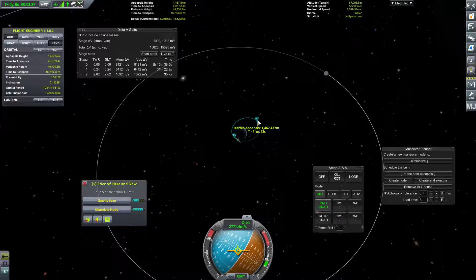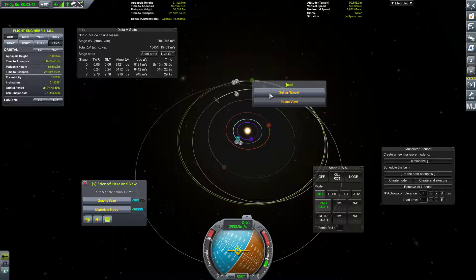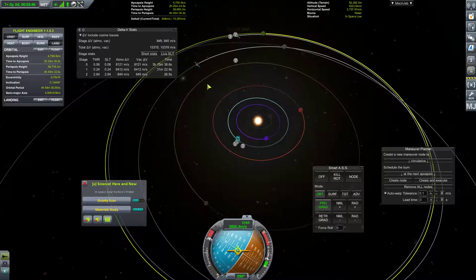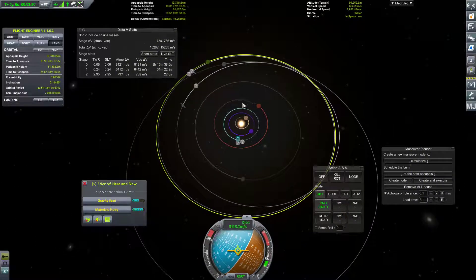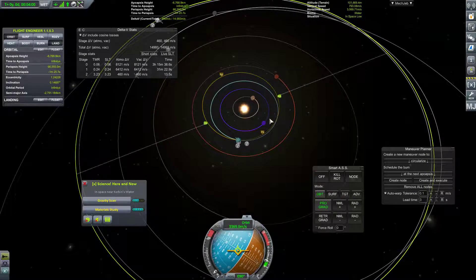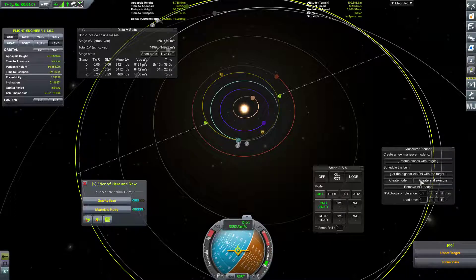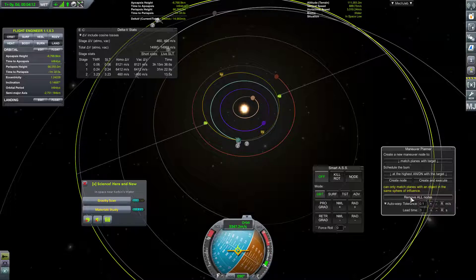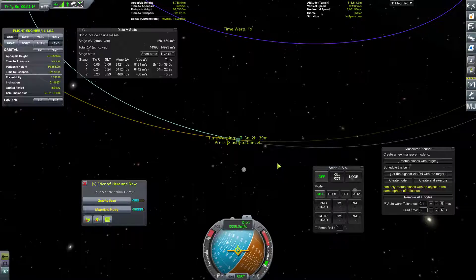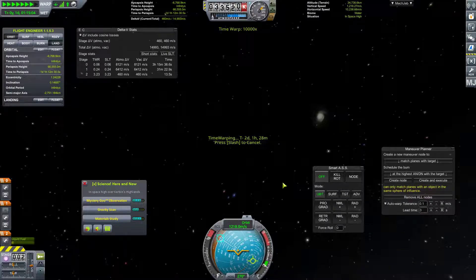Excellent, now we're starting to get somewhere. Our target for now will be Jool. This is our station right now — it's currently in a kind of awkward location. It'll be passing the orbit of Jool, but we'll see when it actually gets close. I'm going to go ahead and stop right there and do a match planes with target whenever the next node is. We're not in the sphere of influence yet, but we'll warp — it's only three days out.